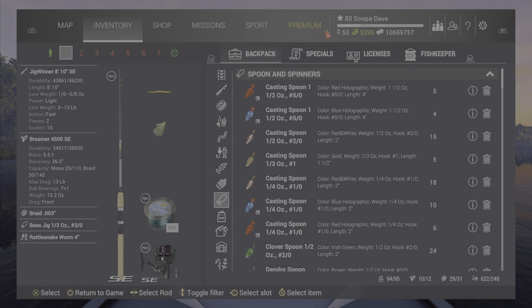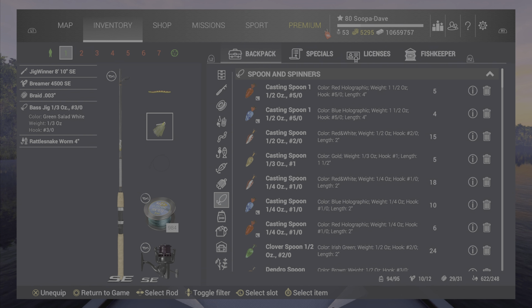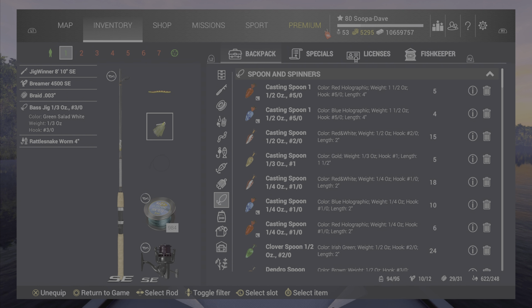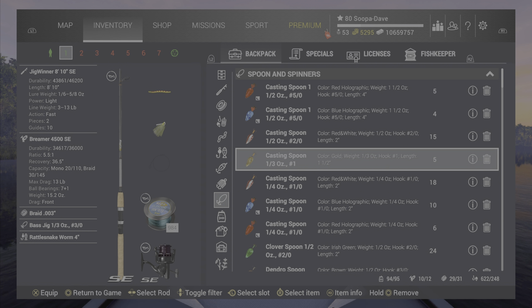If you're a little bit higher level, you can use this bass jig that unlocks at level 10 — that will work the best. They really do like the bass jigs here, and you can throw pretty much any worm behind them. They're pretty versatile and you can get them on a lot of things.